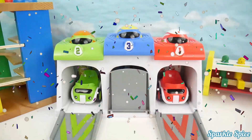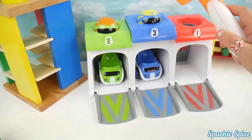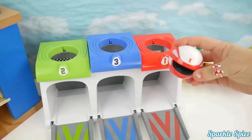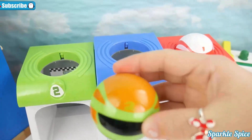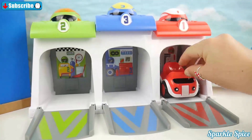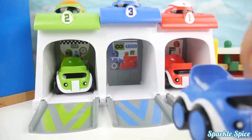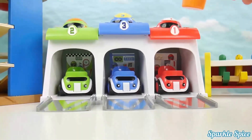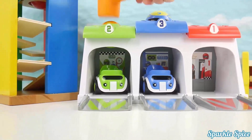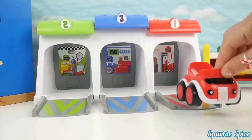One, two, three doors. Red car, green car, blue car. Number one red, number two green, number three blue. Red car, green car, blue car. Let's do it again: number one red, number two green, number three blue. Let's put the cars back — blue car, yellow car, green car in the bottom row.